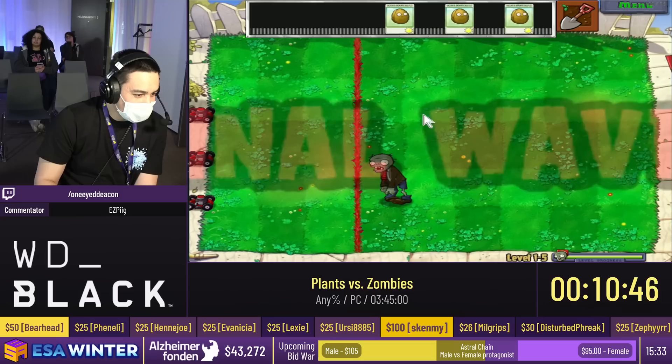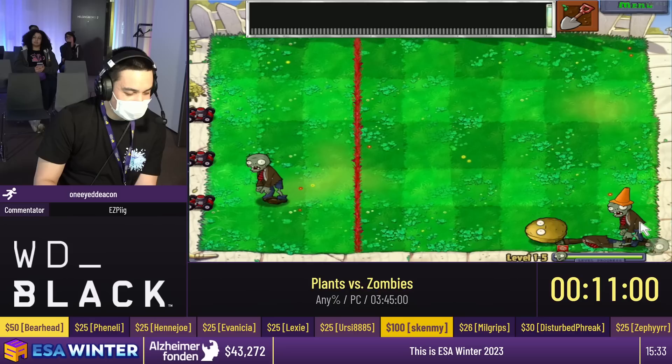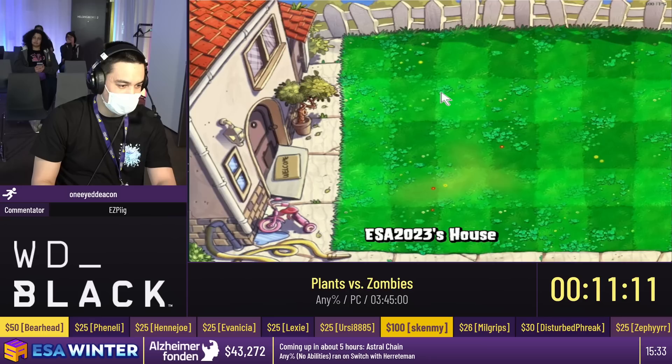This is kind of the canonical level where you try to get the zombies constrained into a certain number of rows. I didn't quite execute it right there. So this is 1-6. 1-6 introduces the potato mine — another instant, but it does take 15 seconds to arm, which is kind of annoying. What we're gonna do is plant them intelligently to make sure that they arm in time before the next zombie spawns so that if a zombie walks into it, it'll get killed immediately.